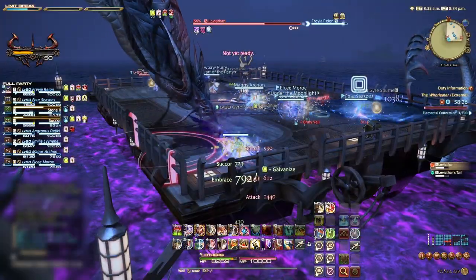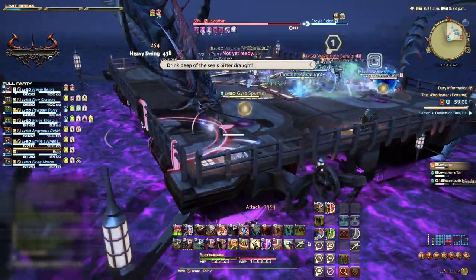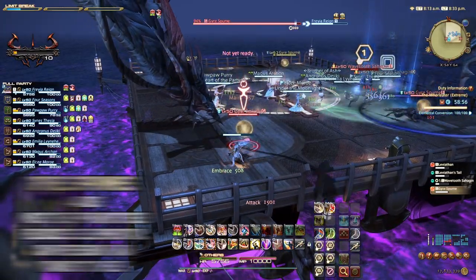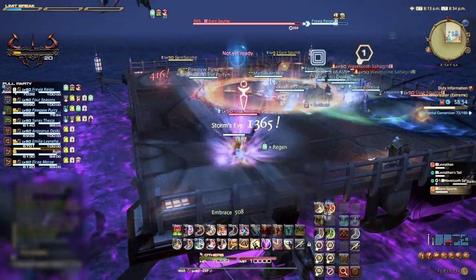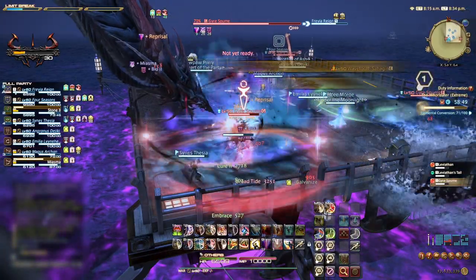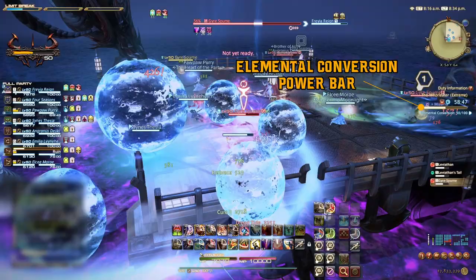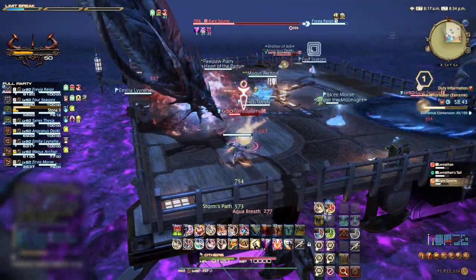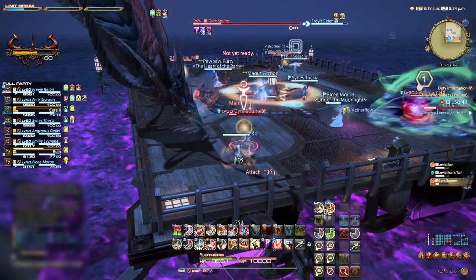After the first set of adds are killed, four Gyrus Spumes will be summoned at each corner of the platform. These will need to be focused and killed as quickly as possible, as they will reduce the elemental conversion bar needed to survive Leviathan's wipe ability. You can see how much elemental conversion power you have here. The main tank can also switch to deal damage to their closest Gyrus Spumes, and the off tank should help the DPS kill the others.